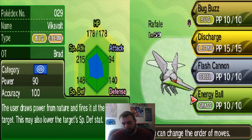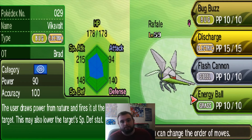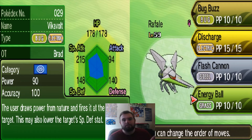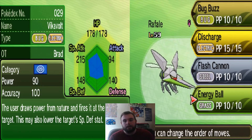Maybe you just love Vikavolt. I just love Rafale — Rafale is my favorite Generation 7 Pokemon, both in color, how it performs in battle, and just overall design. Everything. So I personally just love that — that could be why you use a specific Pokemon.